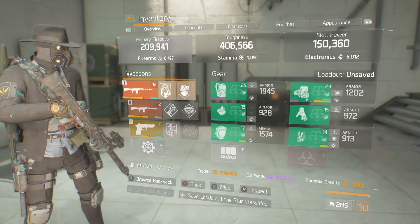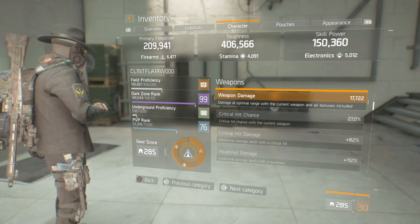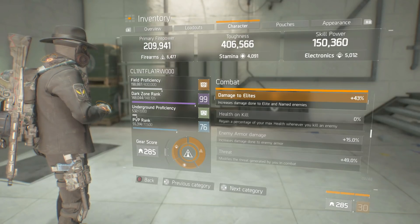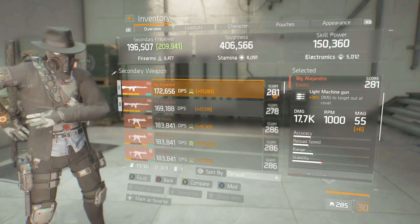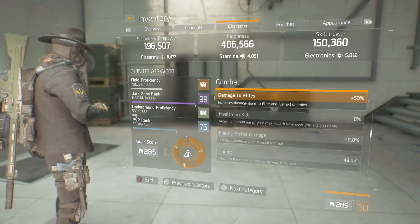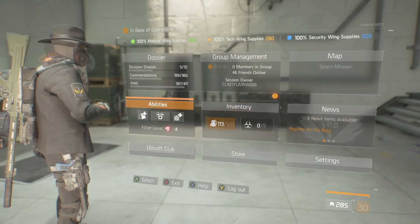Looking at the character sheet on the primary weapon: 27% critical chance, 82% critical damage, 12% headshot damage, damage to elites 43%, and 15% enemy armor damage through Destructive. On the secondary: 24% critical chance, 83% critical damage, 100% headshot damage, damage to elites 53% - very tasty. No enemy armor damage since there's no Destructive on the secondary.